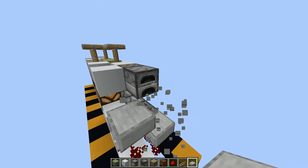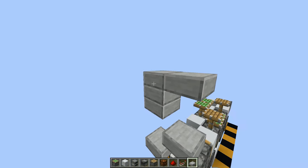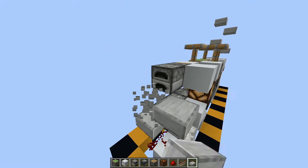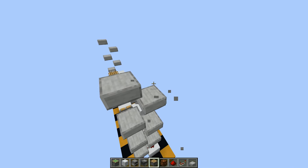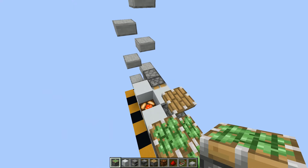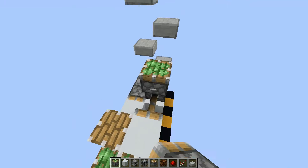Take out your slabs and place a slab tower that is 7 blocks high. You will need to do this on both sides. Now place a piston like this, put a block in front of it, and do that on the other side also.